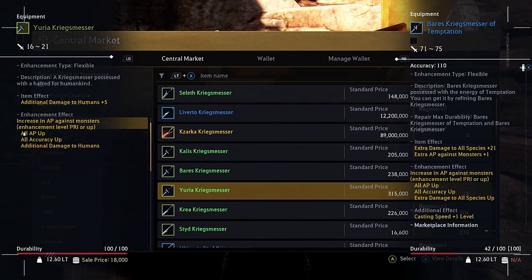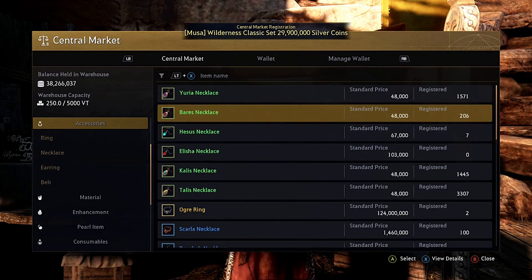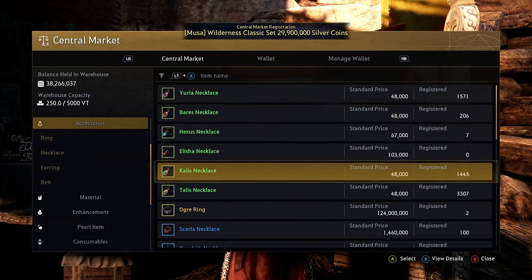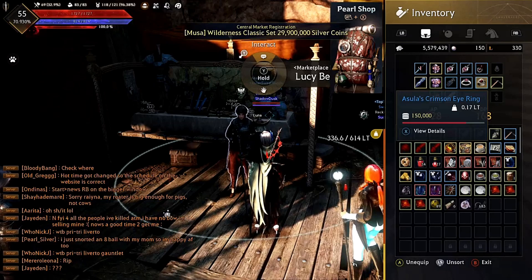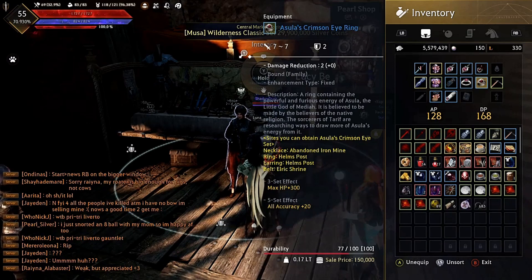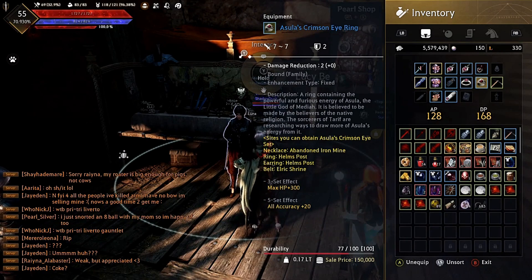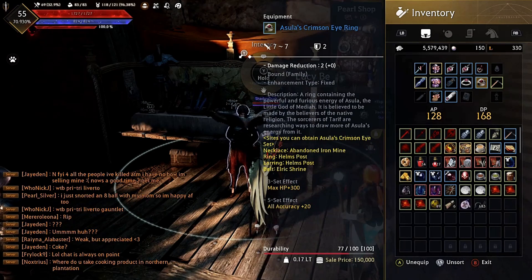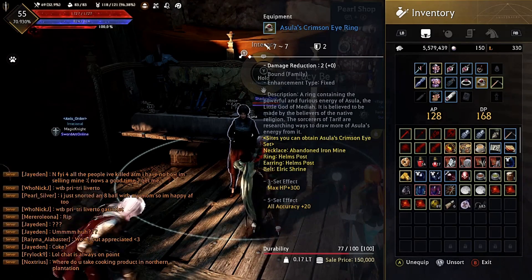Now let's go over accessories. If you're on the thrifty side, look at Bares accessories. Also consider Yuria's Necklace, which gives additional damage to humans plus four — great for PvP. If you have time to farm, the Oscala Crimson Eye set gives max HP plus 300 and all accuracy plus 20. The necklace drops from Abandoned Iron Mine, the ring and earrings from Helms Post, and the belt from Elric Shrine. It can be enhanced by farming a weak version of the full-powered set.